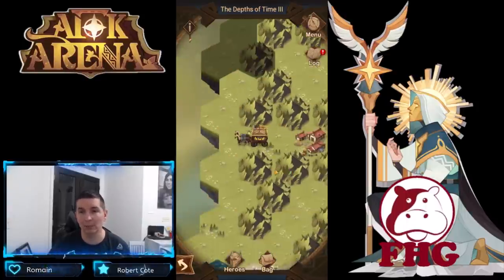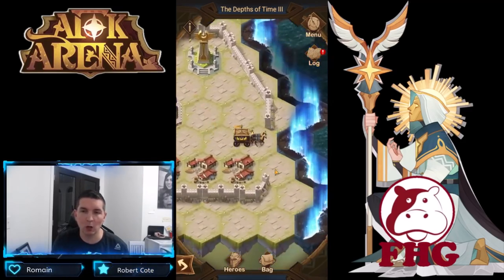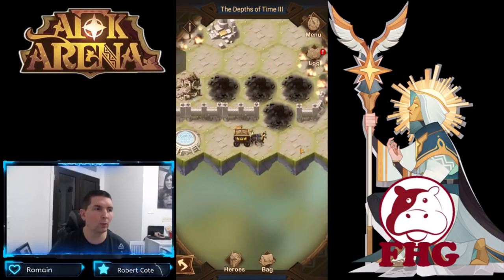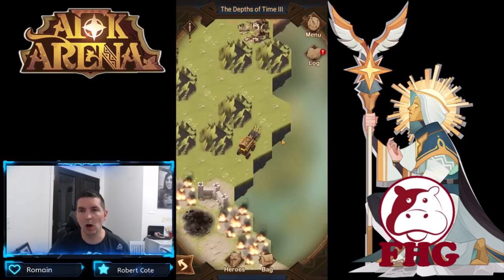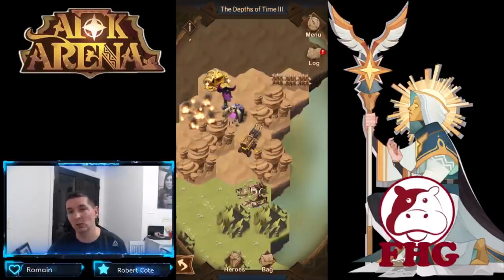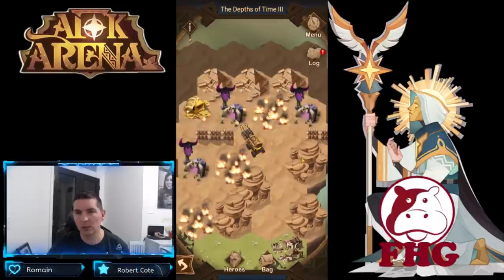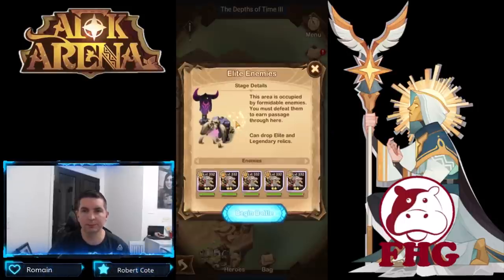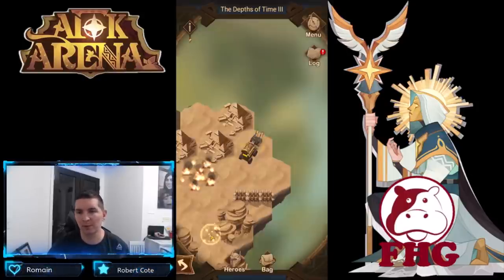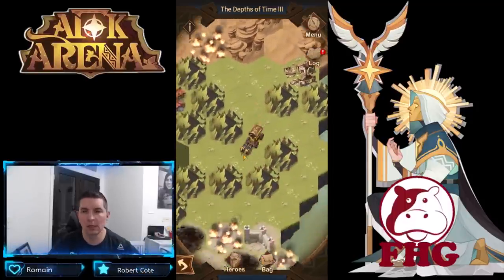Now let's go back to the teleporter at the bottom and then all the way up to the other side. Remember, when we talked to the maulers on this side it actually changed the map on the other side. We're going to go all the way back up to the top, and every time we go through here, every time we reset this, it's going to change. Continuing up here, we're going to grab our treasure — got one more camp.